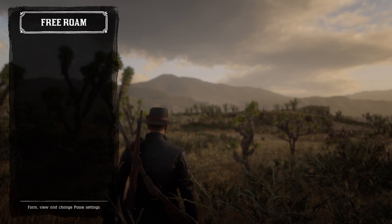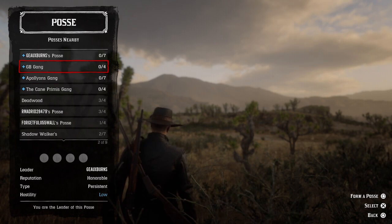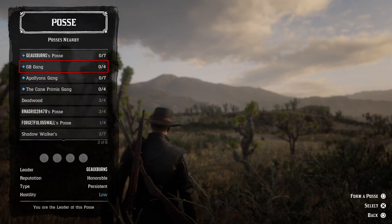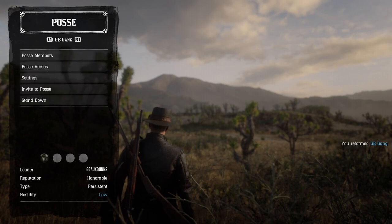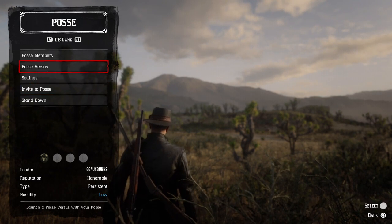Next is the posse system. You'll start off with a regular posse, but you can also create your own persistent posse, which does cost a few dollars. I'd advise you stick with the temporary posse for now; eventually you can change it if you want. The benefits are you can name the posse and change the size from a small posse — up to four players — to large. From there, you can invite people to join through the invite section.